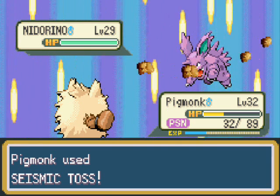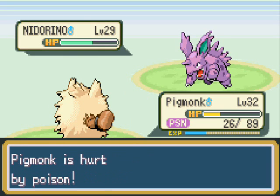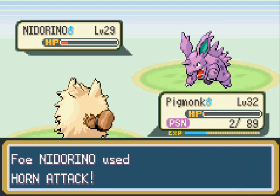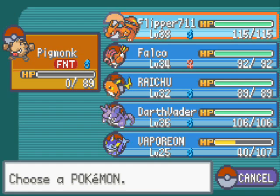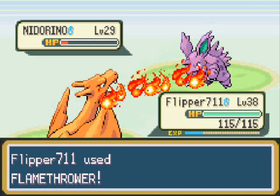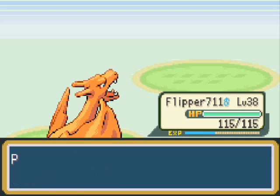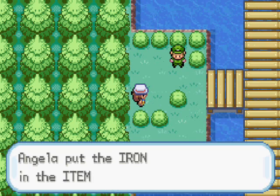Seismic Toss! Player defeated Camper Justin. We've got ourselves an Iron. So we got ourselves some Iron — let's give that to Falco. The Iron raises the base Defense stat of one Pokemon. And we've got ourselves a Rare Candy as well.